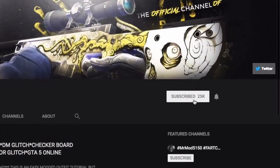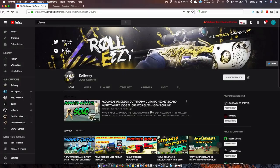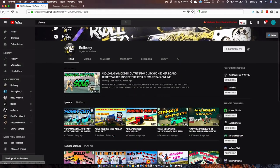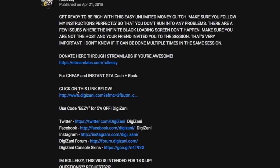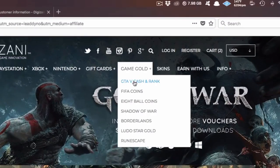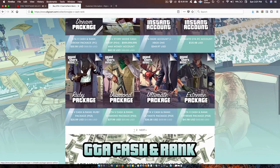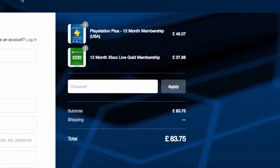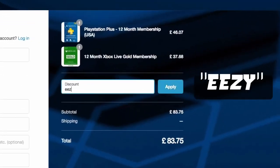If you're brand new to the channel, don't forget to subscribe and turn on post notifications so you don't miss any of my latest videos. If you're also interested in GTA 5 online modded accounts, go to my latest upload and click on the link in the description. This will lead you to Digizani, the most trusted site to purchase cash and rank services on all platforms for GTA 5 online at reasonable prices. Add the discount code EEZY to save some money at checkout.